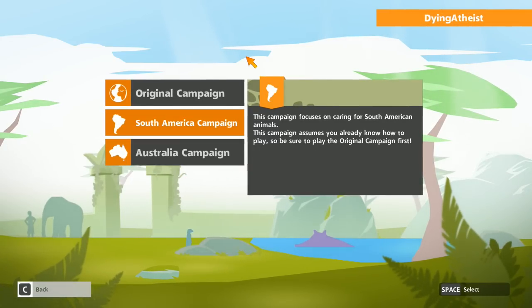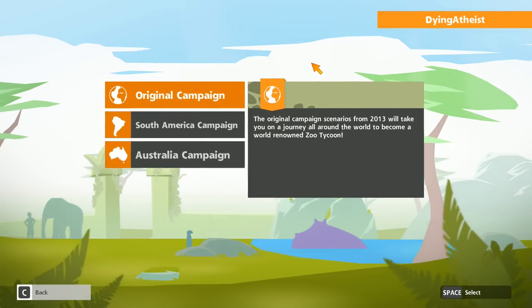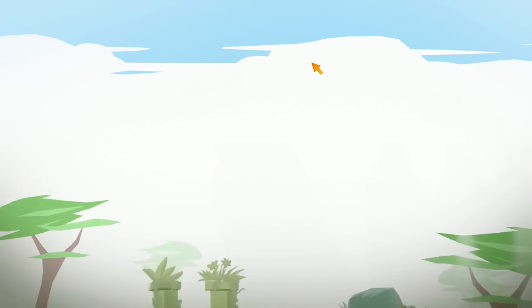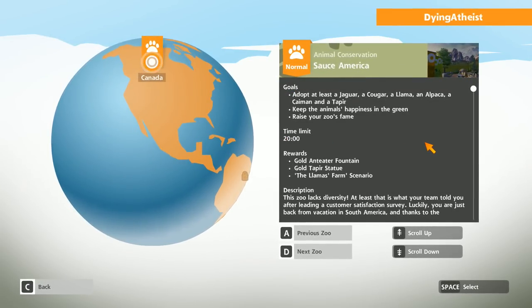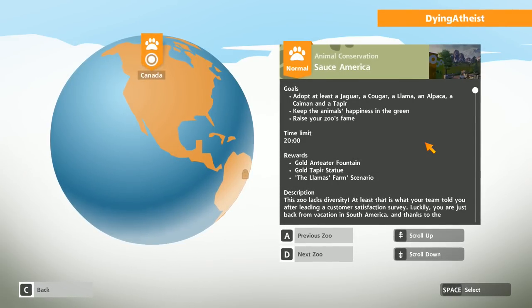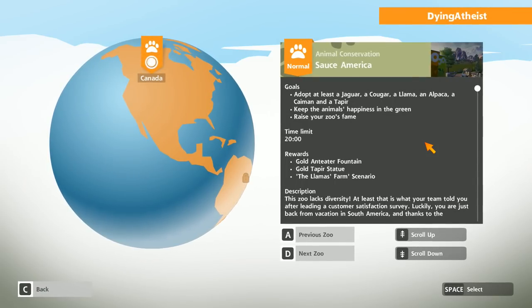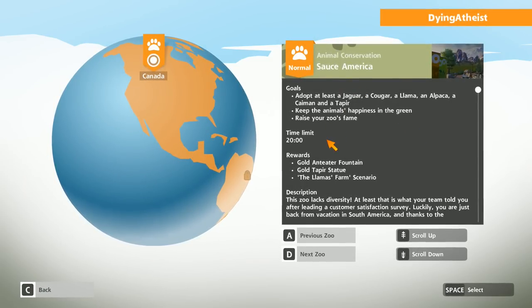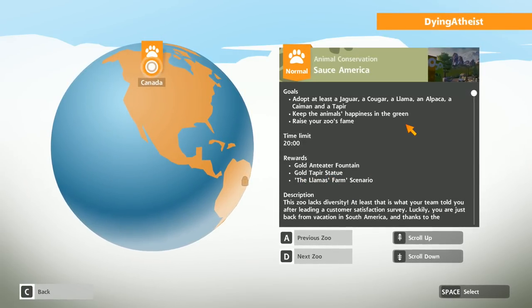Both of these assume you know how to play, so be sure to play the original campaign first — which I sort of did, it's just been a long time. We're going to start with the South America campaign. Goals: adopt at least a jaguar, a cougar, a llama, an alpaca, a caiman, and a tapir. Keep the animals' happiness in the green and raise your zoo's fame. For this we get the next scenario, a gold tapir statue, and a gold anteater fountain.